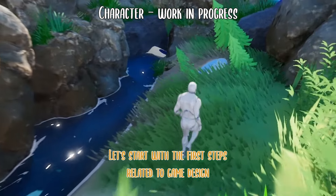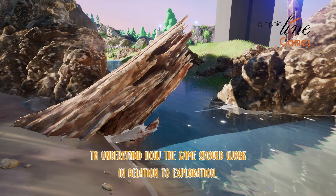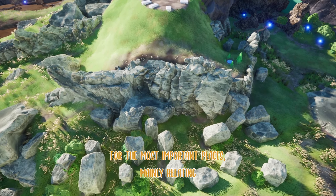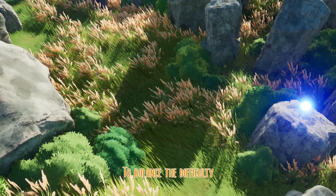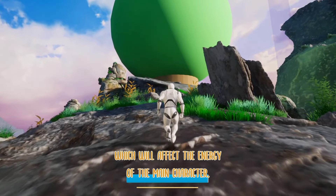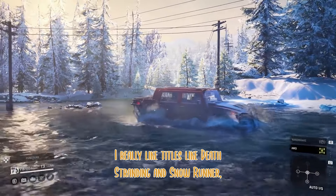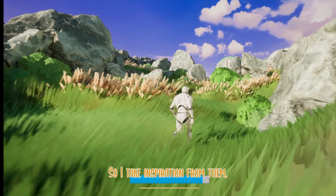Let's start with the first steps related to game design, to understand how the game should work in relation to exploration. To make exploration satisfying, I have studied the rewards for the most important places, mainly relating to the growth of the character in terms of storytelling. I really like titles like Death Stranding and SnowRunner, where every meter of movement is an important experience, so I take inspiration from them.